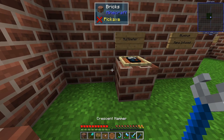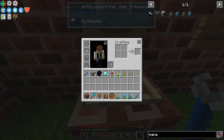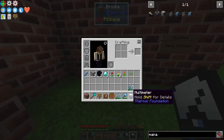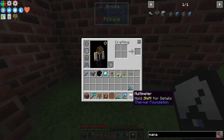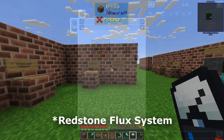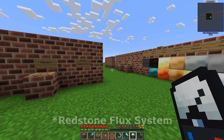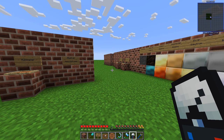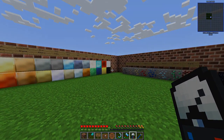Another good thing is to have a multimeter. It's not extremely useful but it provides information about things. We'll come back to this in the next episode where we go through alloys, electrum, and the redstone system. With that, we are pretty much prepared to take the next step. I hope I see you in the next video — take care and bye bye.